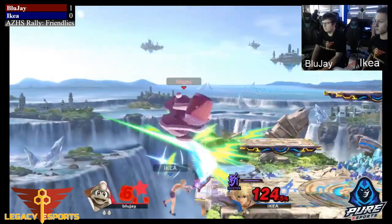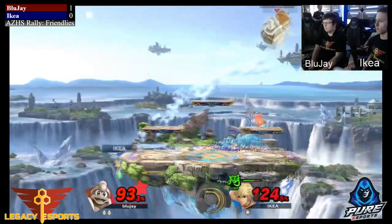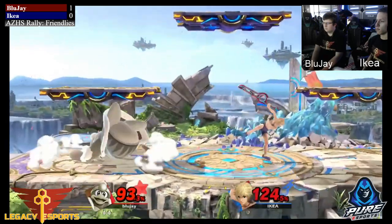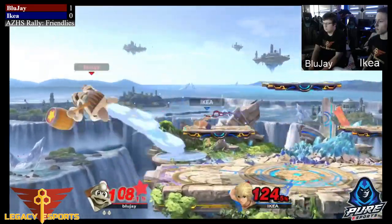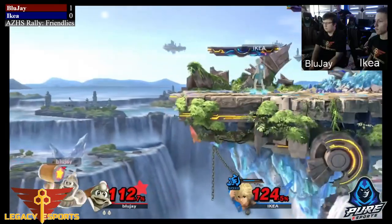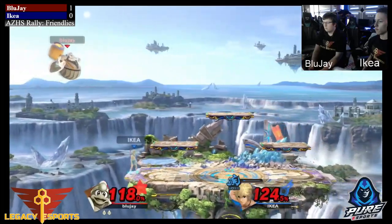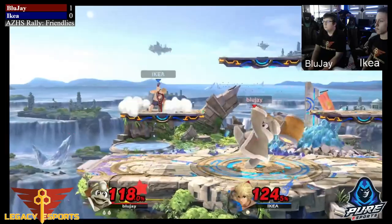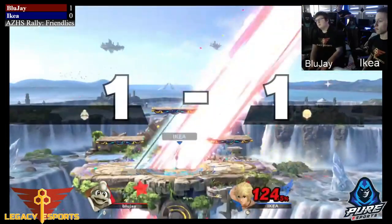He gets the Shield Monado arc out and gets the up air. He's able to make it back on stage, but he's at a hundred and twenty percent and down a stock — it'll be a miracle if he pulls through. He needs to close out this stock very soon. Gets a nice forward air to push BlueJay off the up B; BlueJay grabs the ledge though. Kia is putting a lot of pressure on the ledge, which is really smart. BlueJay uses up B to get out of the way of the spiky ball, and then Kia gets the counter on the forward smash.